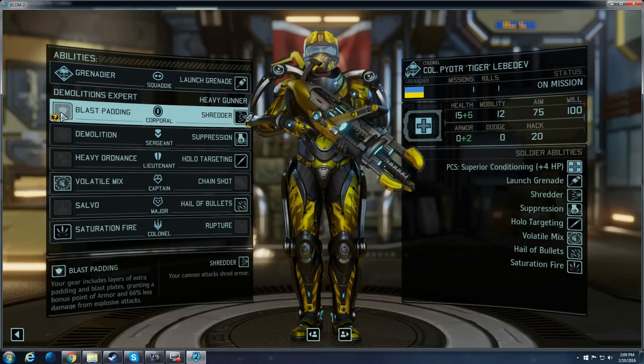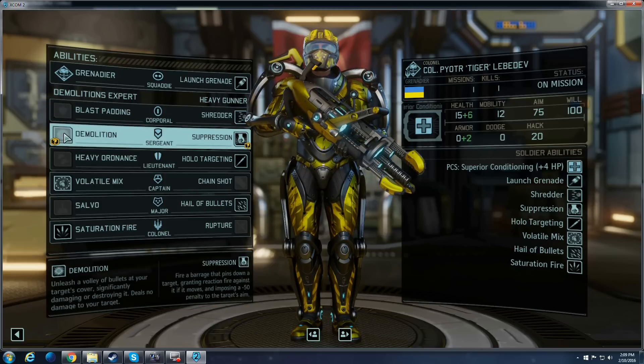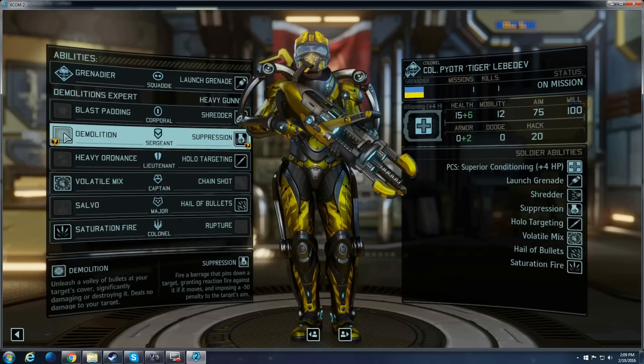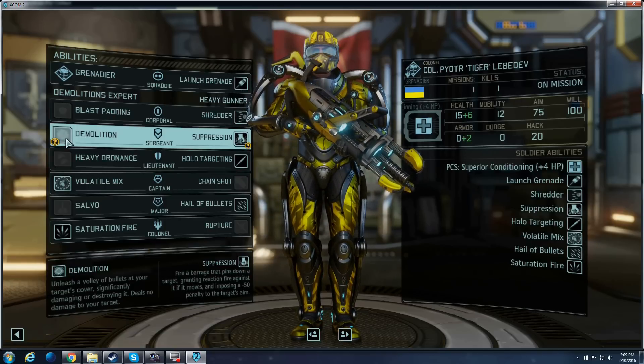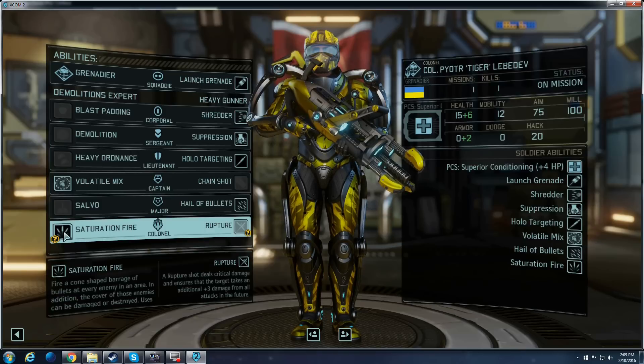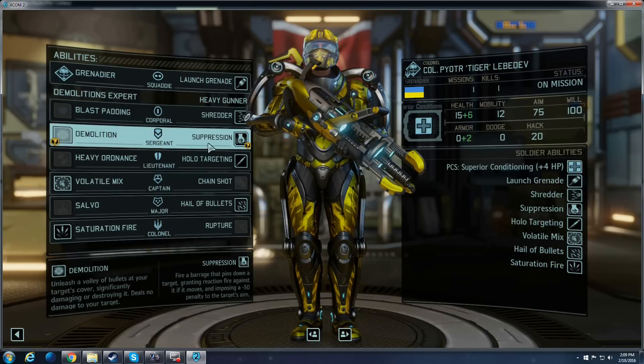Blast Padding does make you more survivable, but enemies rarely use Grenades, and typically when you're launching them yourself, you're not doing it on top of yourself. Demolition has a chance to destroy cover, but you'll find that just launching Grenades does just as good a job of that. And once you get Saturation Fire or a couple other skills on the heavy armor, Demolition just becomes kind of non-necessary.